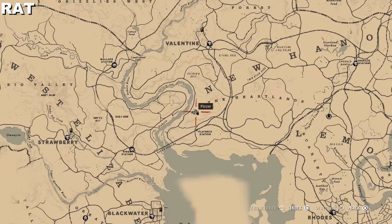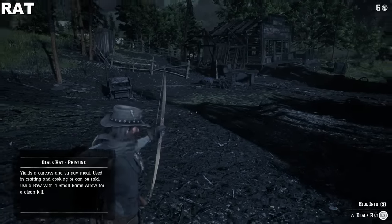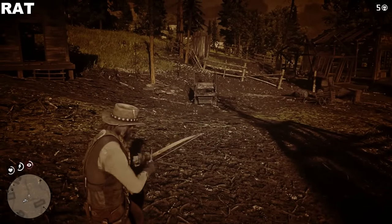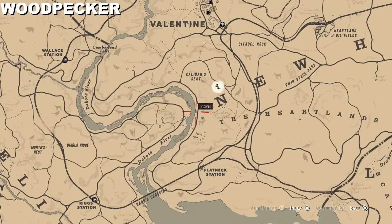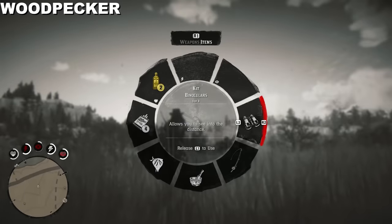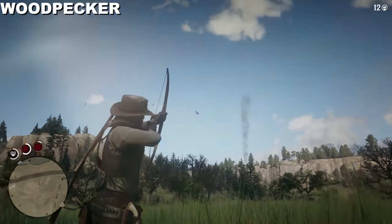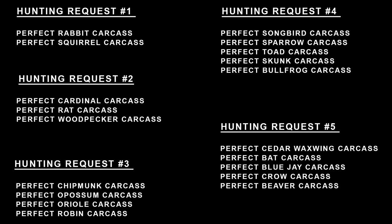For the rat, I'm just southwest of that previous location where the burnt-out town is — there are quite a few rats there. Use binoculars, locate a rat that's three-star carcass quality. Again, don't skin the animals — if you ever have the choice to skin or carry, always carry. For the woodpecker, these guys are a little tough. In this area on the map there are a couple that spawn in a 24-hour period. Use small game arrows with dead eye, mark the target, and shoot them out of the air.